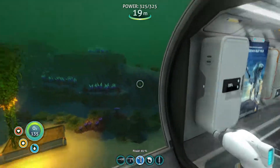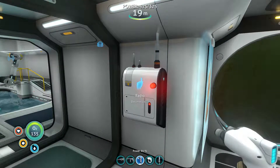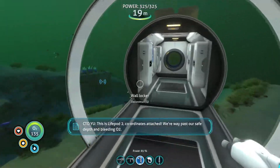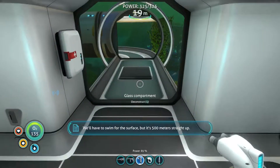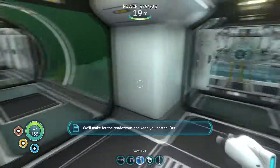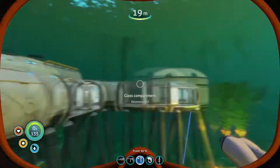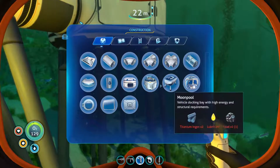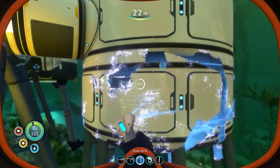That's going to give us 325 power in the base, and every time that vent blows lava out — which is pretty often — we're going to get another surge of power. So let's say we use up some power; it'll go back down and then go back up when it resurges. But for now, let's expand the base.